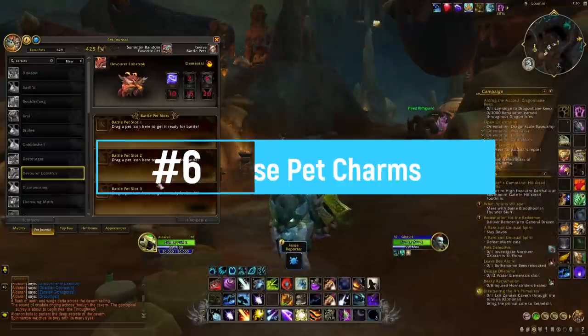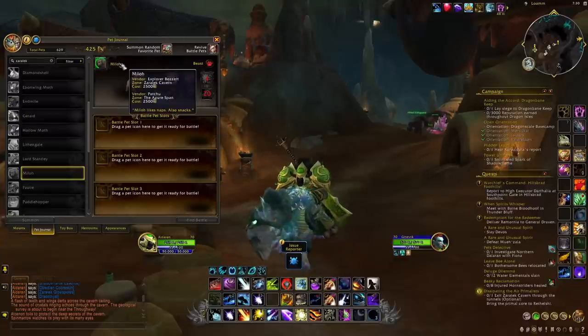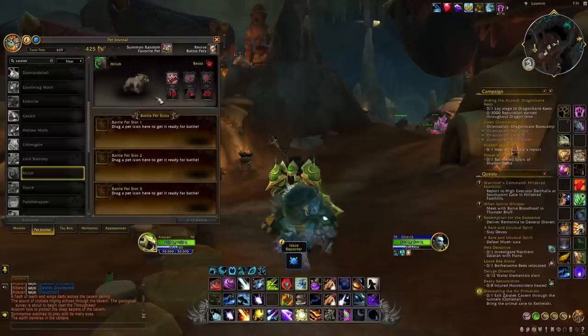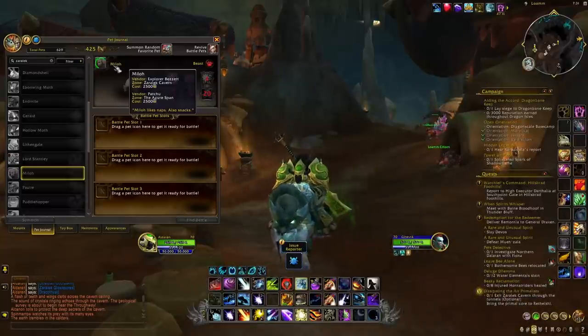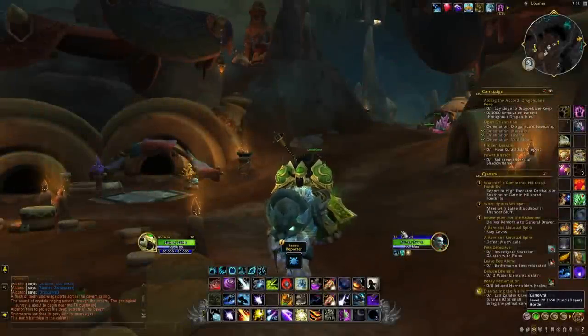At number six we have another pet that you really should try to get your hands on during the first few days, and this pet is Milo. Milo is one of the new pets you can buy with pet charms — this time it will cost 2,500 pet charms — and it's a new dog that is really cute. This is definitely something that will sell for quite a lot of gold during the first few days. If you already have some of these pet charms, as soon as you log in try to go to either Explorer Berzer in the Zaralake Cavern or Patcher in the Azure Span, buy this item, and post it on the auction house.